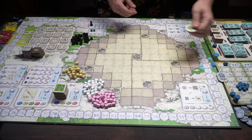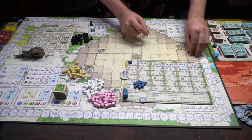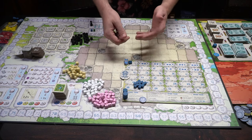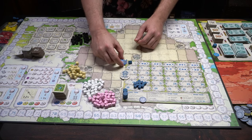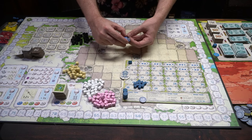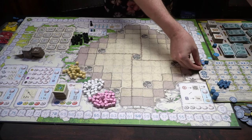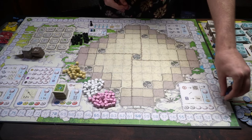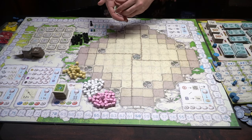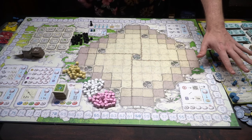Every player is going to get a player board and they're going to put a house on the one spot and have three markers set aside. These are going to be used during the game as production for coins, for the different resources, the influence, and the resources you'll be able to gather throughout the game. Everybody's going to start with five workers as well as a major worker, and you're going to have currency as well as these little cubes. Everybody's got their little dirigible or flying airship — we're just showing blue here.